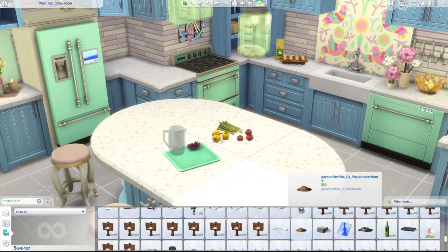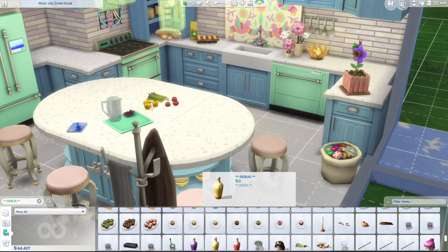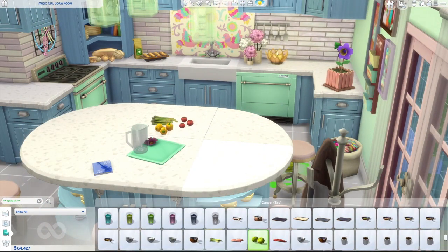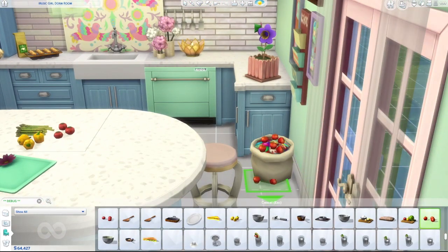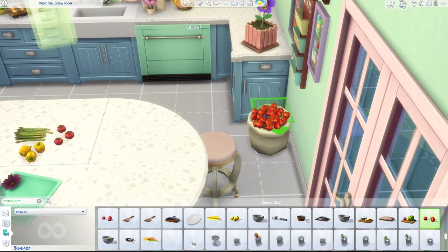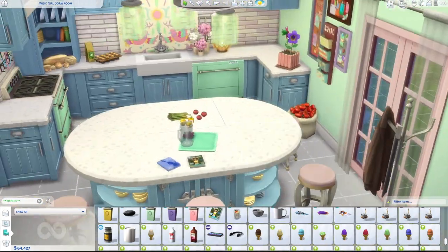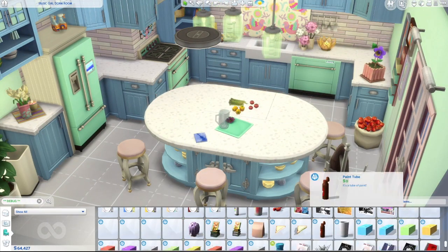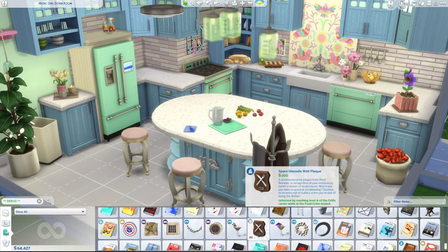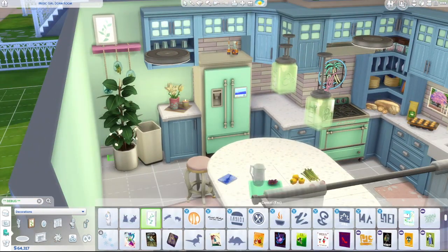I would love to see them make an updated, downsized version of the cupcake maker — maybe the same size as a microwave or a coffee machine. Even if it took up two counter squares, that would be better than what we have now. That's kind of what I pictured in this kitchen: making cupcakes, pies, cakes, and all kinds of fun things. So I made sure to leave some blank counter space for baking and maybe some entertaining at the same time.